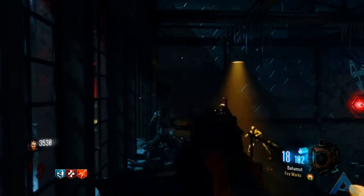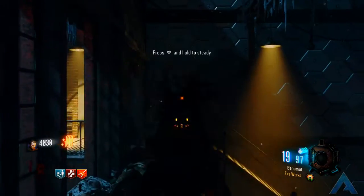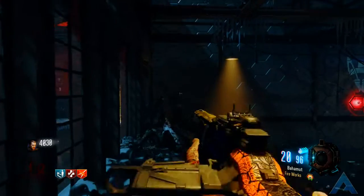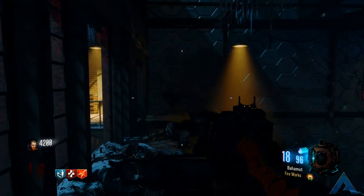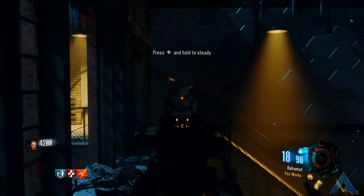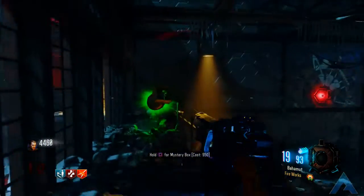For attachments I use only two, and you can decide between them based on what you need most. I use fast mags and rapid fire. Rapid fire can be swapped for stock depending on what you're comfortable with. I do realize that rapid fire increases fire rate by only a small percentage and won't do much differently than having Double Tap 2.0.